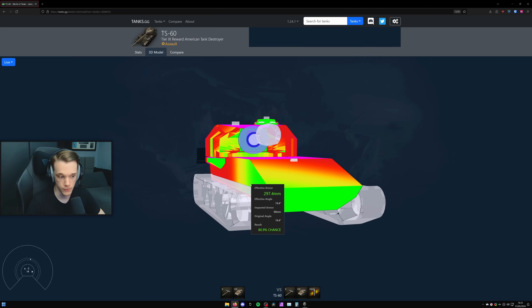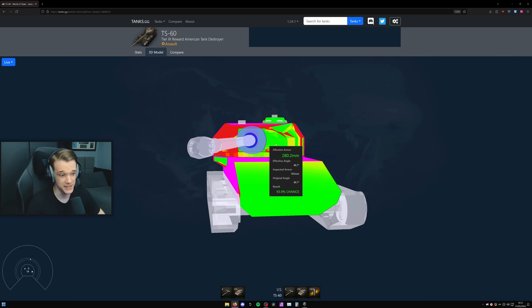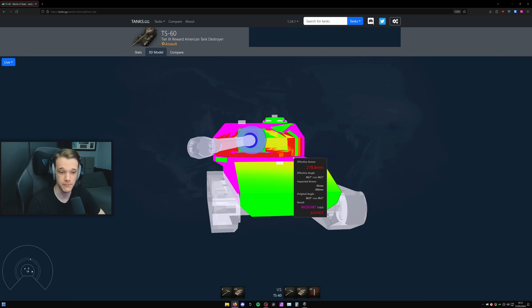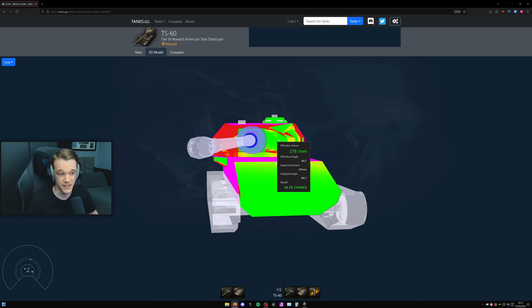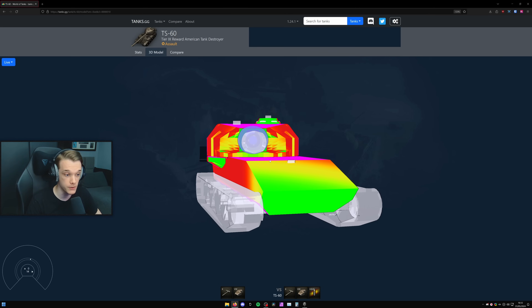You only need 300-odd HEAT pen to go through this, and over-angling also opens up around the turret area where you can get shot. If you go a little bit higher and to the left or right, the entire turret is just so easy to pen, especially with HEAT rounds. Against APCR and AP there are ridges and angles you might ricochet off, but with HEAT there's very little that can protect you - meaning if there's more than one person in front of you, you're going to take a lot of damage.